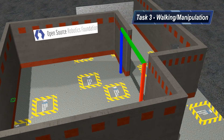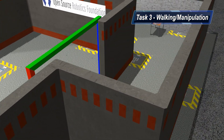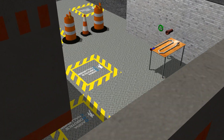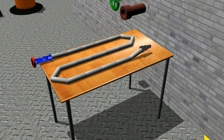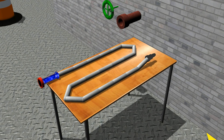Task 3 focuses on manipulation. The goal is to walk to a table with a fire hose on it, pick up the hose, and securely attach it to a pipe mounted on a wall. Attachment comes via a collar on the hose that must be screwed on to the attachment point. Once attached, teams must use the robot to open a nearby valve, which in the real world would allow water to flow into the hose.